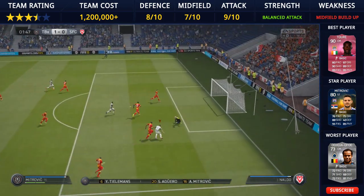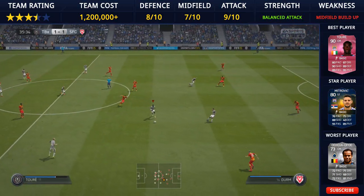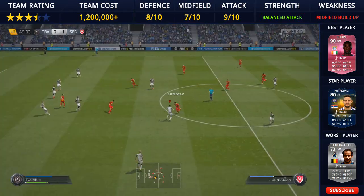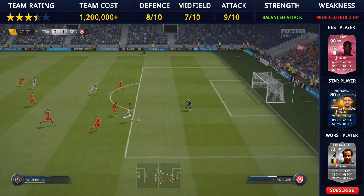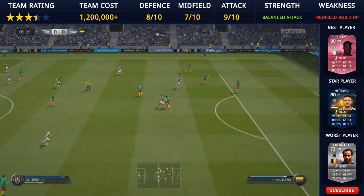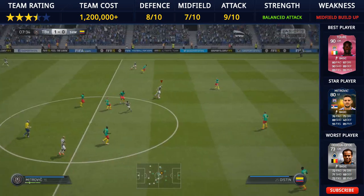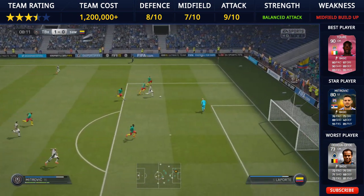One thing I will say about the 4-3-2-2: it's very narrow. If I'm going to use it, I'd much prefer faster CAMs who can act like wingers, otherwise you're telegraphing that you'll attack down the middle. If you come up against a 4-2-3-1 or a narrow formation with two CDMs, it's going to be very difficult to build up play through the centre. But once you get going with Agüero and the Serbian monster in attack, you will get goals.